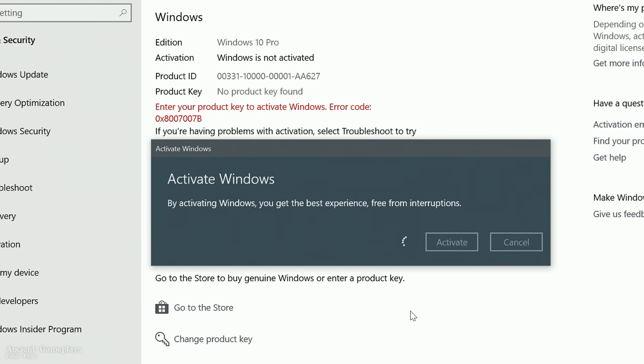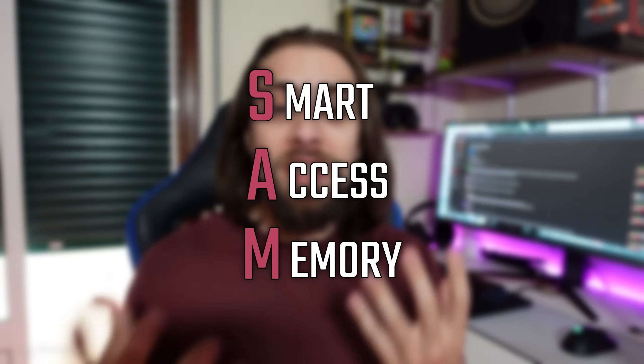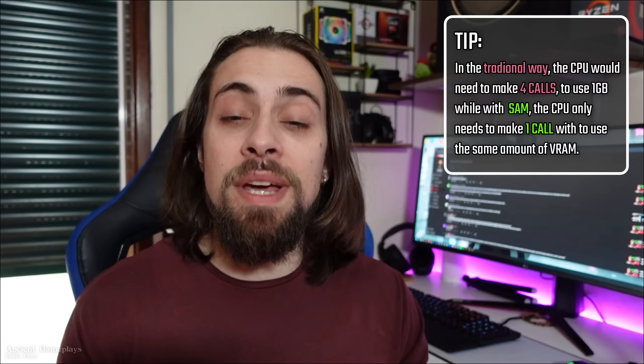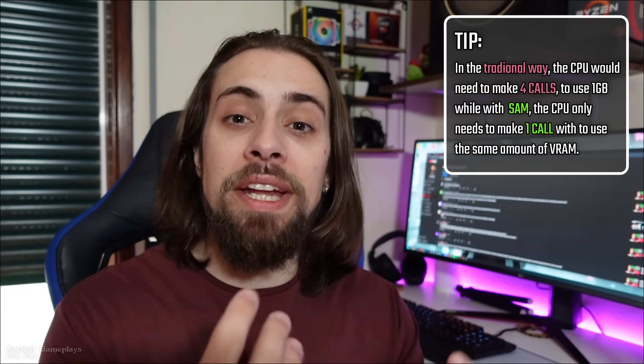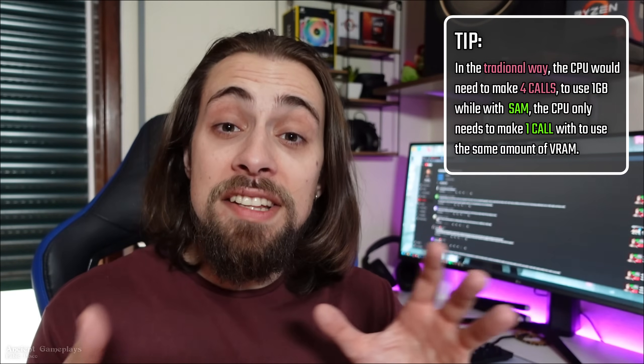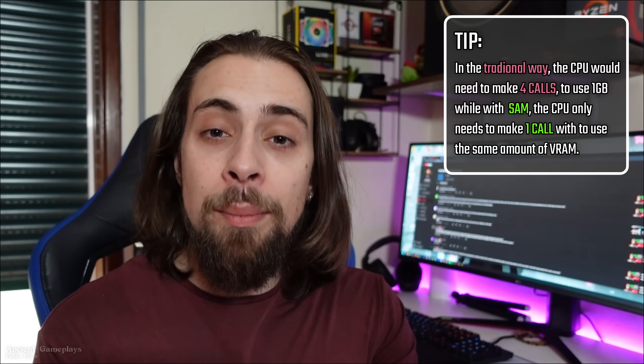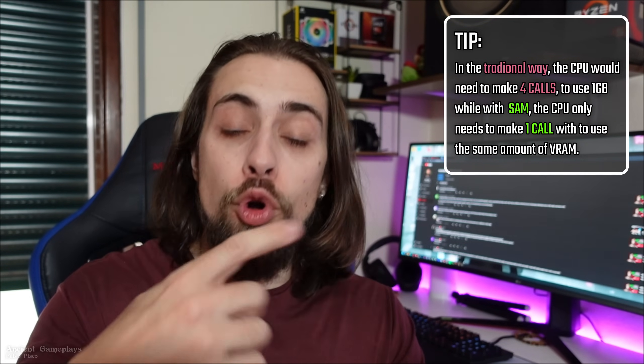SAM is Smart Access Memory. Basically what SAM does is manage the VRAM on your GPU in a different way. Imagine the game needs one gigabyte of VRAM — the computer would have to make four calls of 256 megabytes to actually get one gigabyte of VRAM, since the maximum call size was 256 megabytes. To call one gigabyte of VRAM you would need to make four calls, which takes more time and latency.